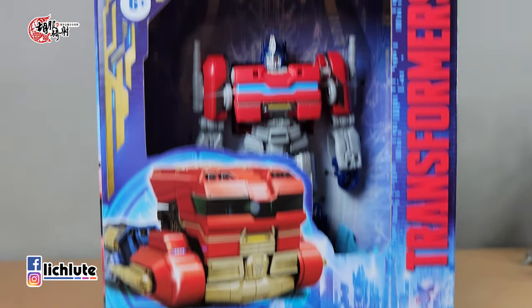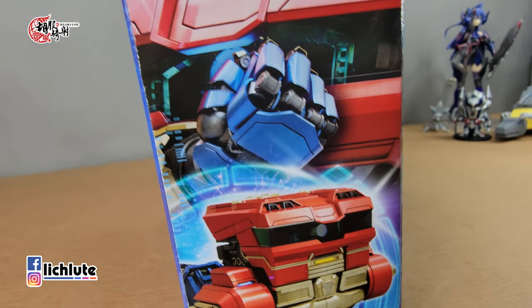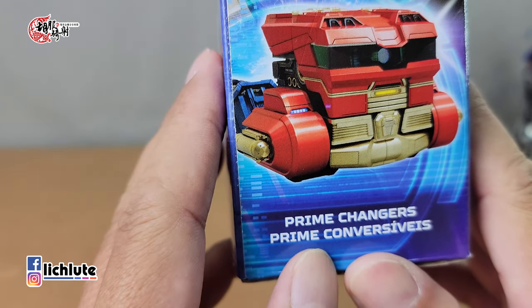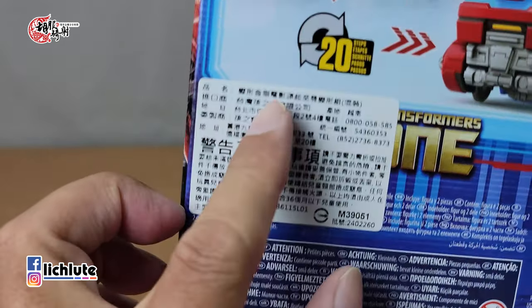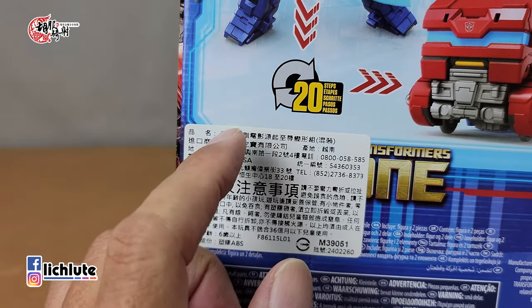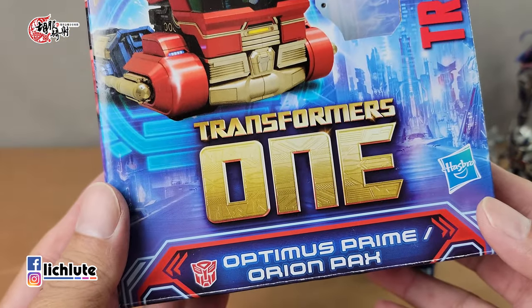欢迎各位再次收看胡福奇手的《变形金刚》分享时间，这是我们第1869集的节目。今天给大家分享《变形金刚》起源主线玩具Atmos Prime（Orion Pax）。在盒子上面它把两个名字都写上去了。这个玩具的规格叫做Prime Changers，在台湾代理的贴纸里面写的是「至尊变形组」，也就是说它并不是Deluxe等级，也不是Warrior Class，是一个新的名词。